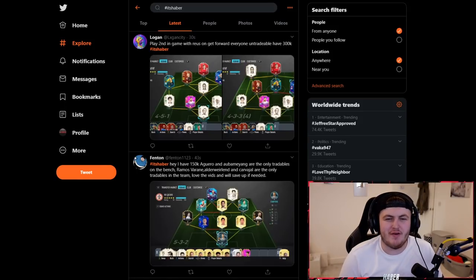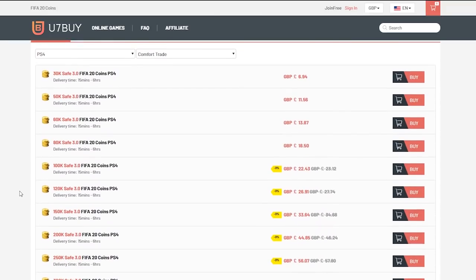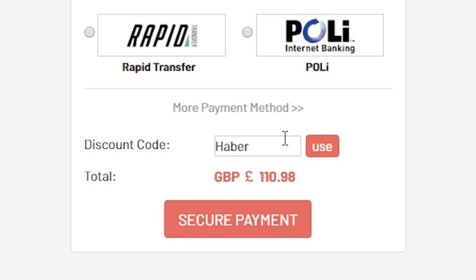Happy Sunday! Welcome back to a brand new episode of I Rate Your Teams. For cheap, fast and reliable FIFA 20 Ultimate Team Coins, check out u7buy.com and use the code HABER to get yourself 5% off all of your orders.